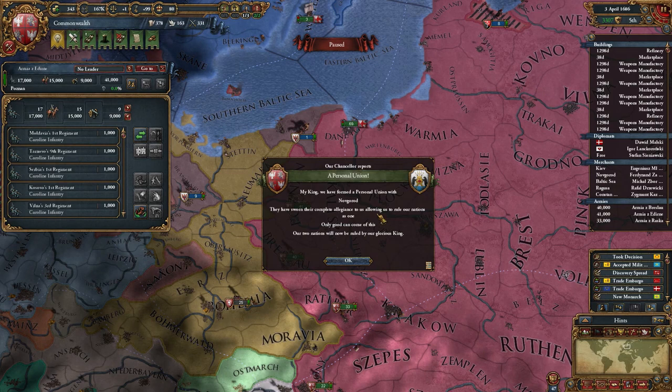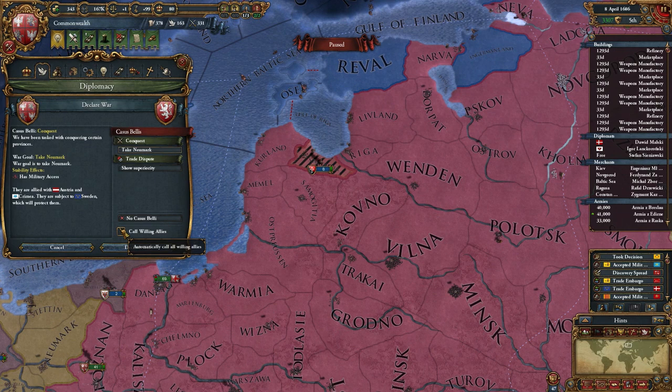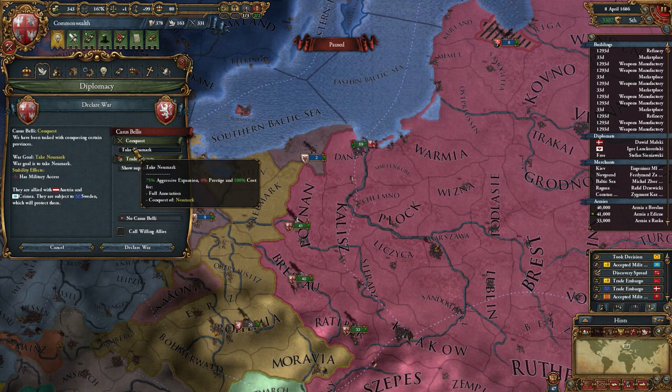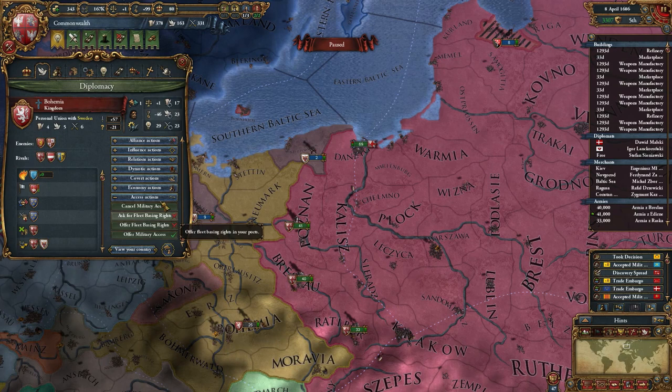I formed a personal union with Novgorod. Let's declare war — this should be interesting. Speaking of wars, allies are now less likely to join offensive wars and more likely to join defensive wars, I remember that one. Oh yeah — minus 5 stability because I have military access, I need to revoke that first. I'm glad I didn't click that because I would lose 5 stability.